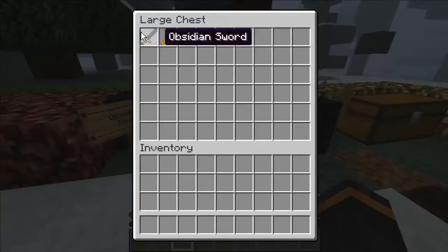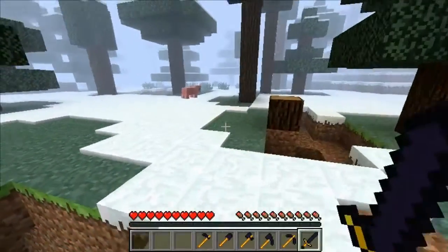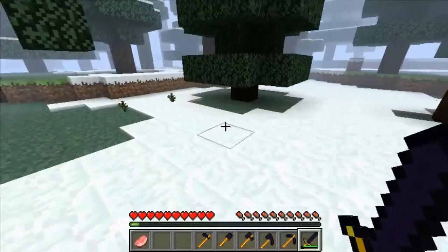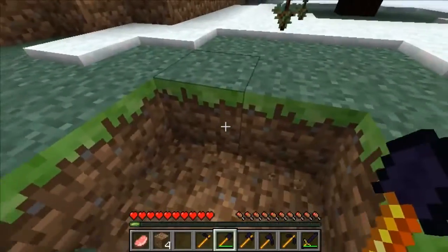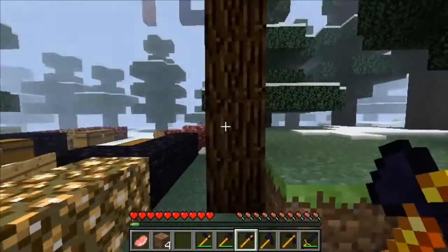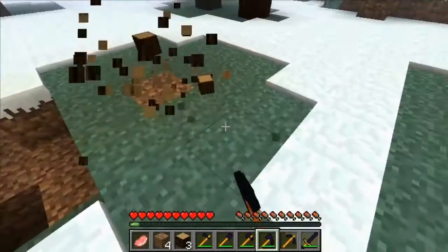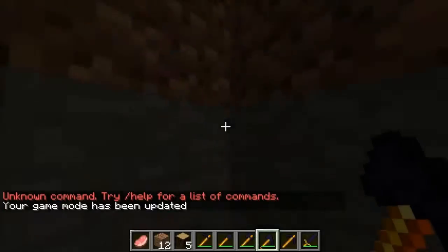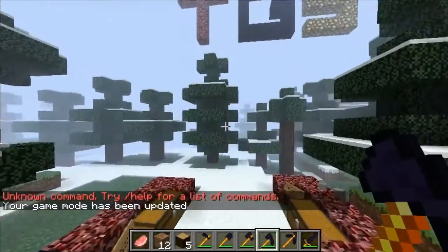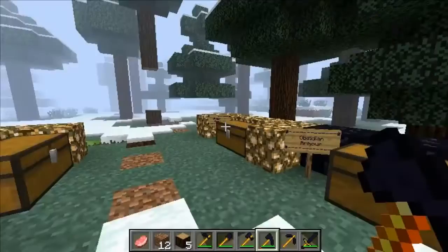Now on to the obsidian tools. We have an obsidian sword, obsidian paxel, pickaxe, axe, shovel, and hoe. The sword is quite powerful actually. The paxel combines the pickaxe, axe, and shovel into one, so it will mine quickly and dig straight down super quickly as well. I like the paxel the best because it just combines all of them into one.